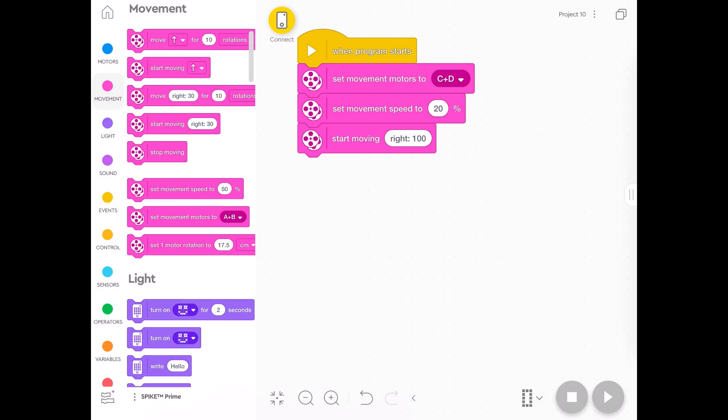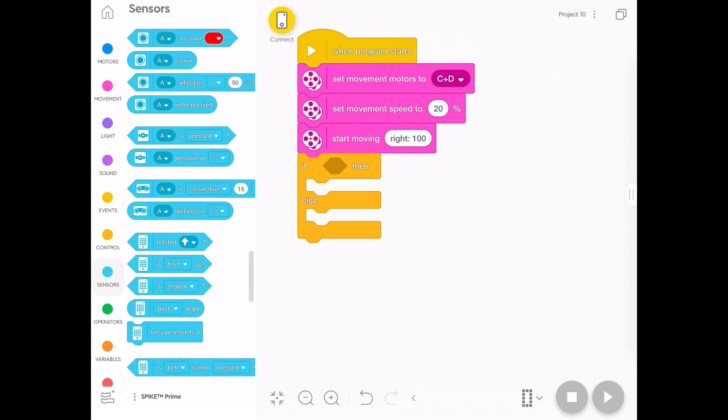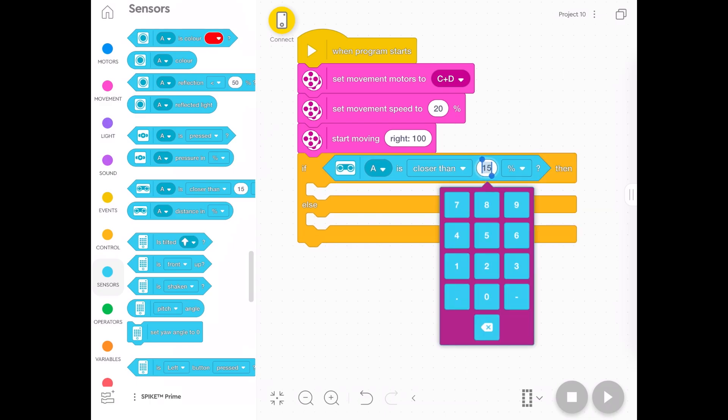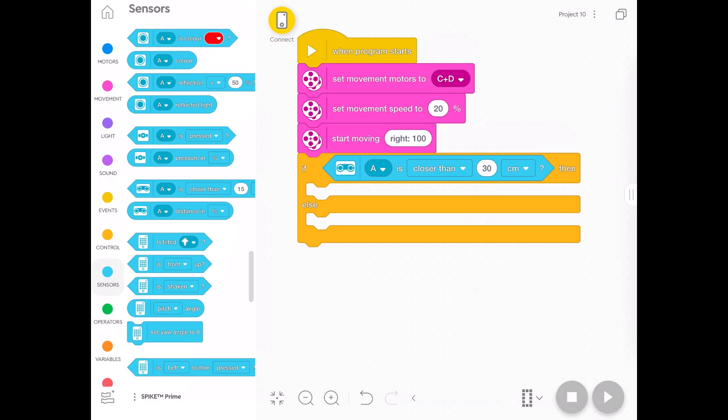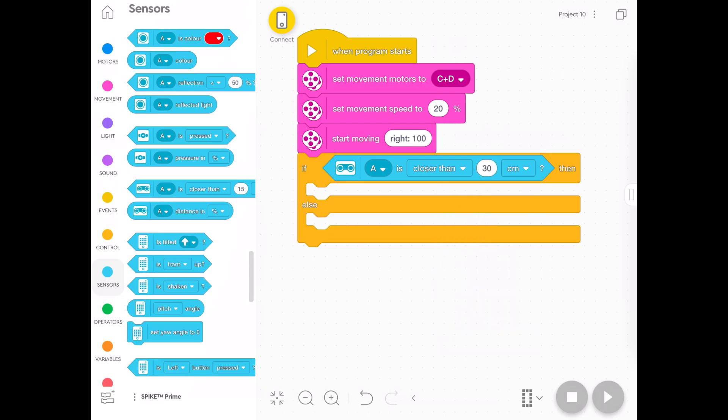Now grab a block with 'if then else' from the Control tab. This is where we're going to detect the other robot. Go to Sensors and get the distance sensor block — it's a hexagon because it fits in that little spot. I reckon you should say if it's closer than 30 centimeters, because then it will detect a robot pretty much on the other side of the board. The only problem is the bigger the number, the easier it is to also detect people standing by or equipment next to it, so 30 centimeters works okay.